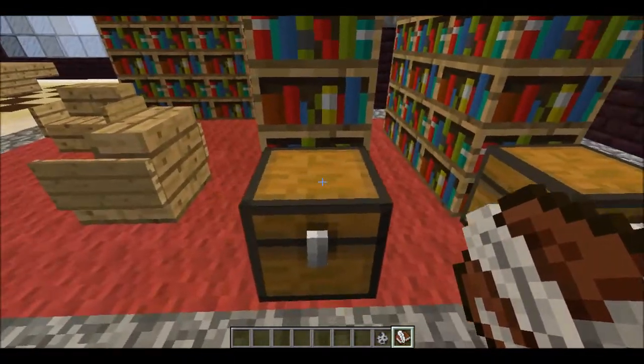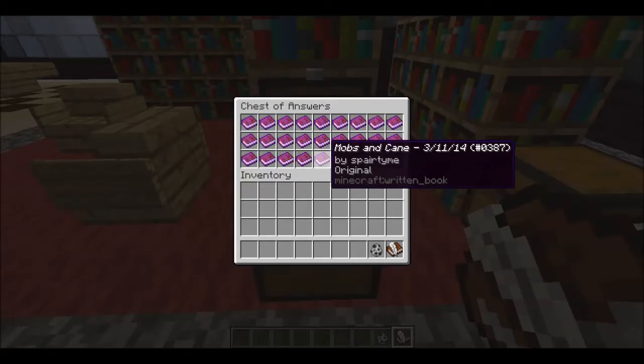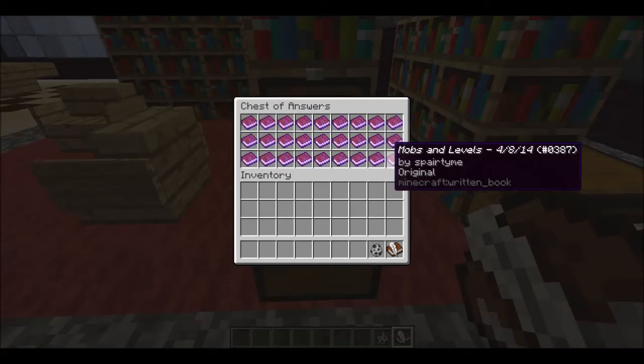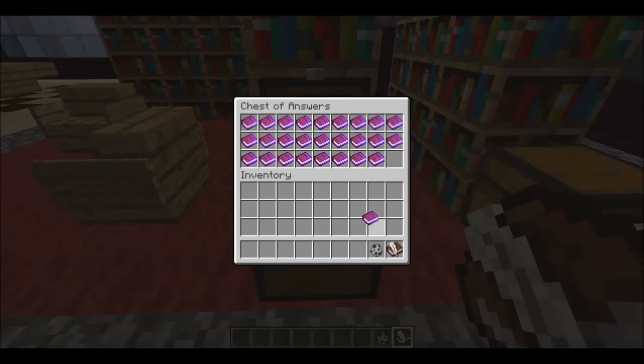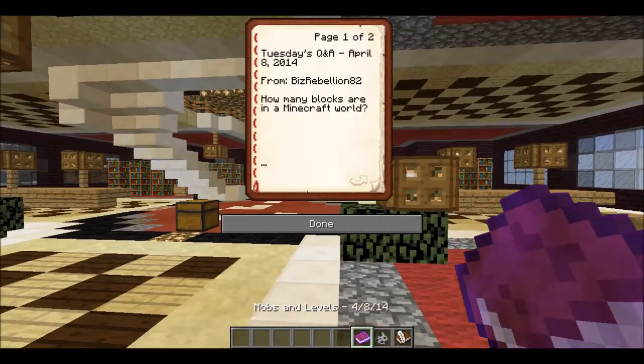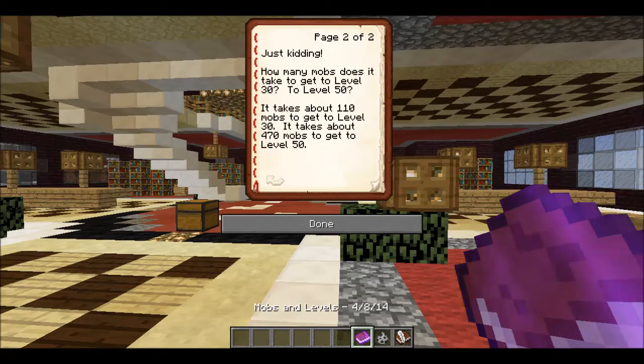Let's go check the book out. Mobs and cane, pigmen and cousins, secret settings, glowstone — mobs and levels, right there. This was from April 8, 2014 from Biz Rebellion. He was actually asking how many mobs does it take to get to level 30? We found out it takes about 110 mobs to get to level 30.